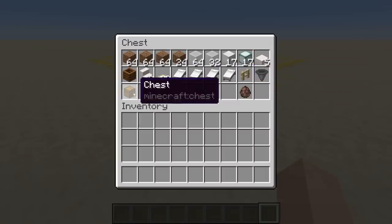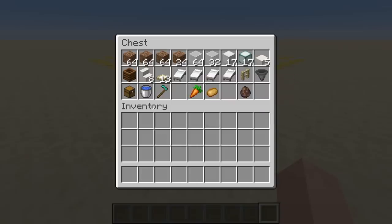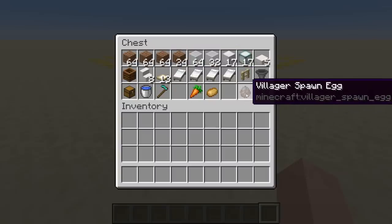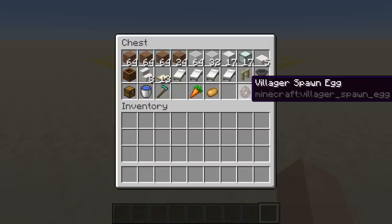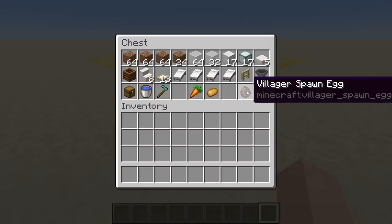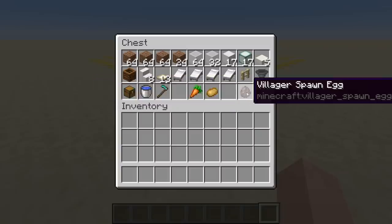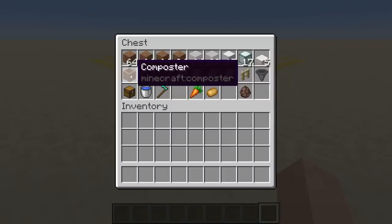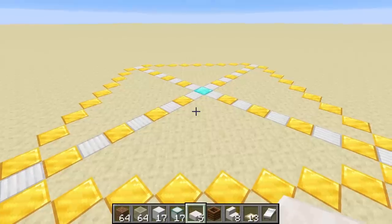You'll need a chest to store extra carrots or potatoes, either carrots or potatoes for the farm, water, and a hoe to till the farmland. You're going to need some villagers — in survival you can grab them from a nearby village and minecart, boat, or water-stream them over. Make sure you grab ones that aren't locked to a profession. You'll also take a third one and turn them into a farmer, so make sure they're not locked to a profession either.